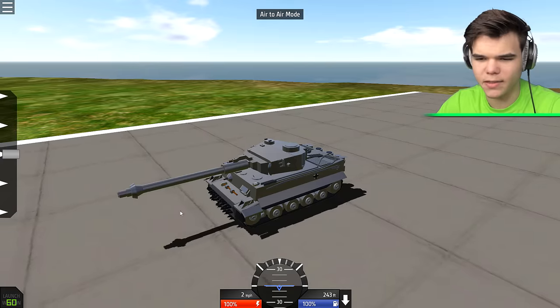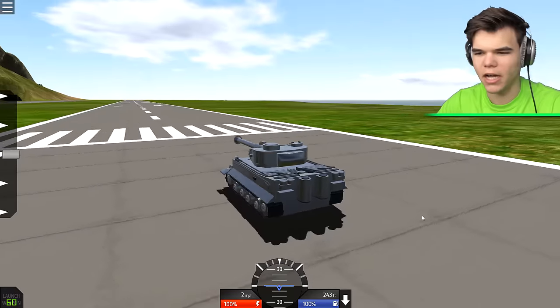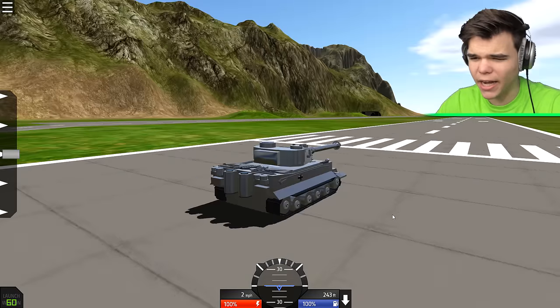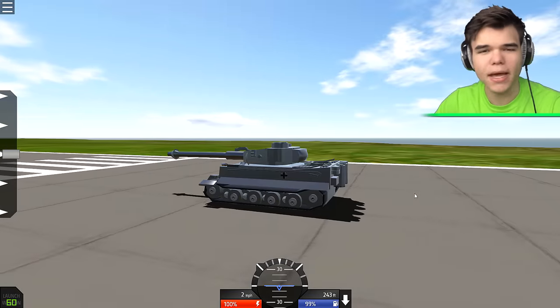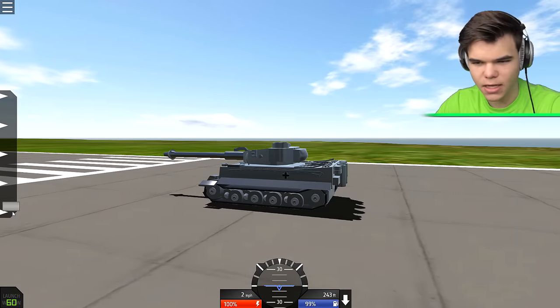I don't really know how to do that, but I think it should work. There's a minigun in there - there's not like a freaking big missile coming out of the tank. But guys, we should make this tank fly because it's not really working.